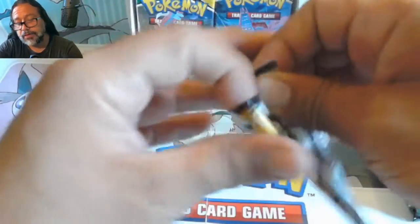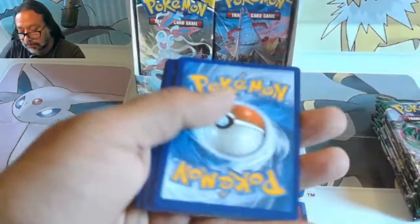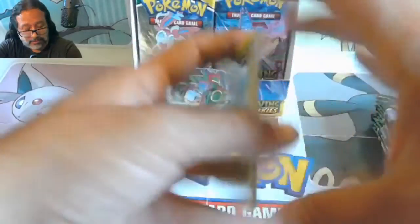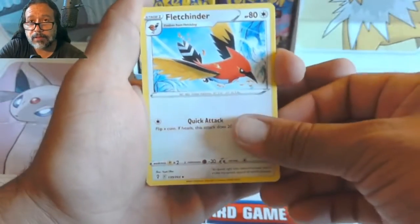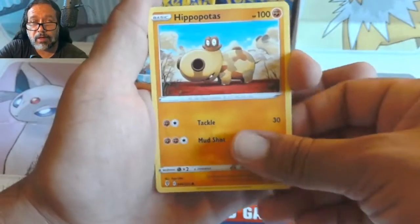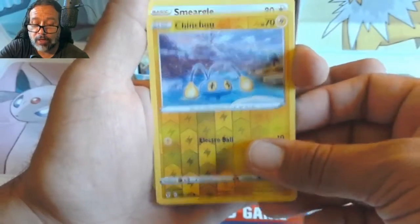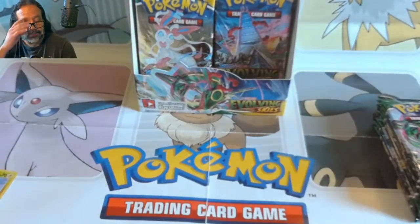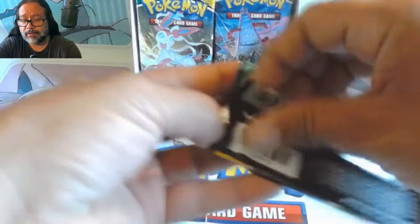We got a little worried for a sec but then things started going pretty nicely. One of the targets has kind of been hit. Even though we pulled some pretty nice stuff, I still want some of those Eeveelution cards. Nothing super crazy or super ultra rare in terms of an alternate art card has been pulled as of yet. I'm still hopeful we'll get at least one, though I don't think it's guaranteed that every booster box contains that one alternate art card.